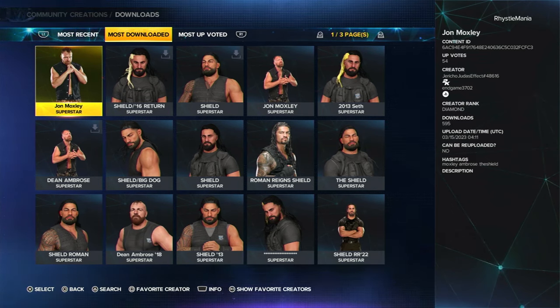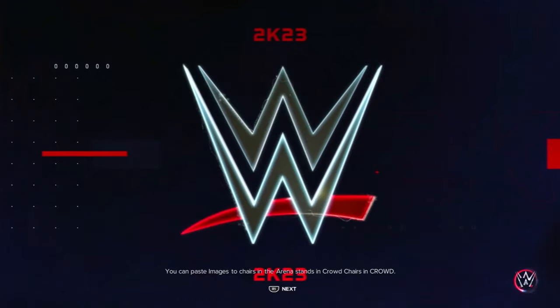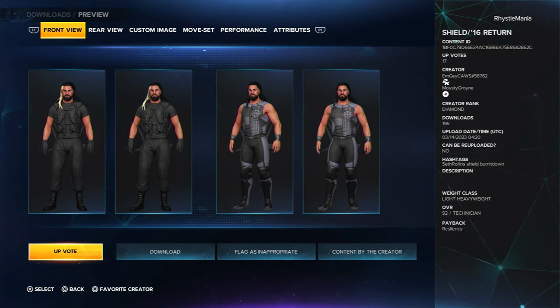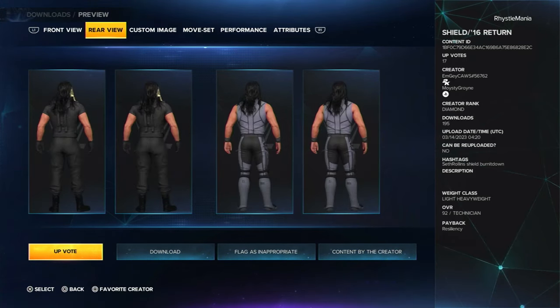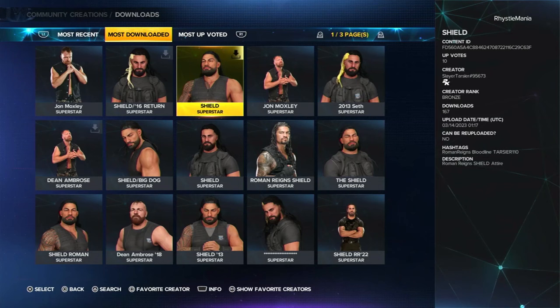Seth and Roman are both already in the game, although they're not in the game with their Shield attires, so you are going to want to download those two as well as Ambrose. This is the Seth I recommend — you can see the details on screen. Seth's got his attire and he's got the blonde streak in his hair which is what we want.